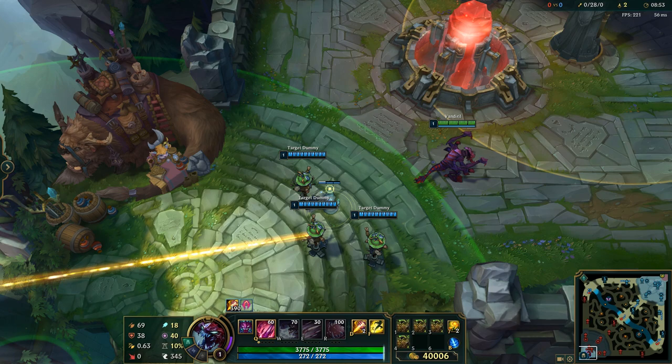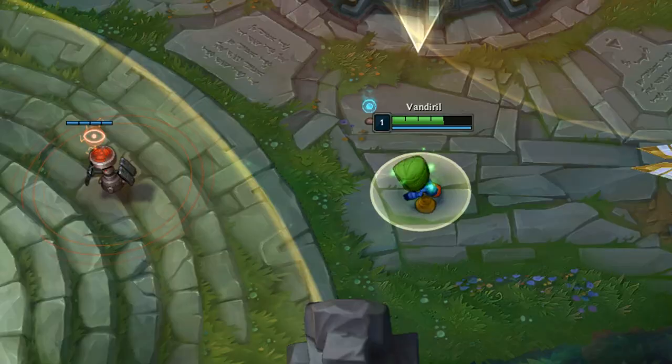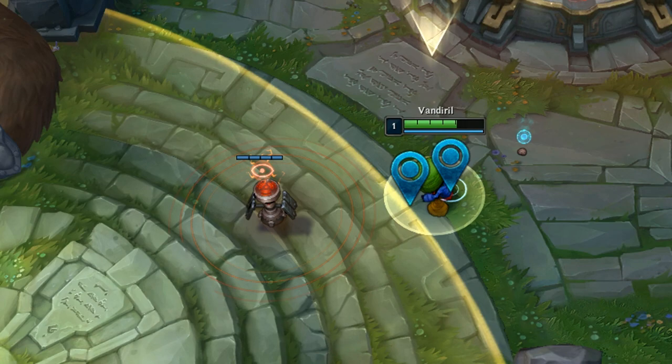So this is a really bizarre, weird bug — I don't know how this thing happens. All you need to do is place a ward somewhere in the fountain and then do a little wiggle front and backwards, and just stand in this place. You can hear the turret shooting but it doesn't really do anything.